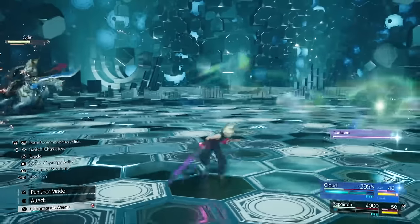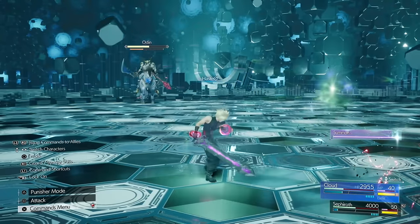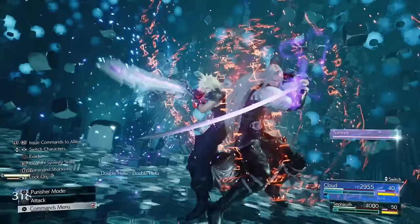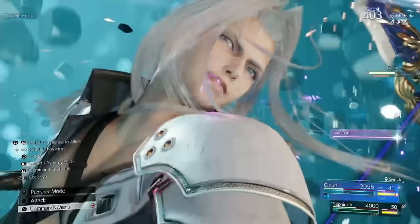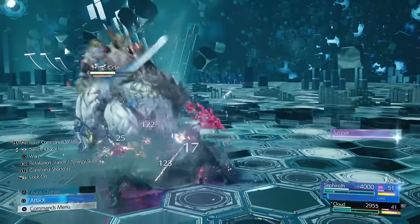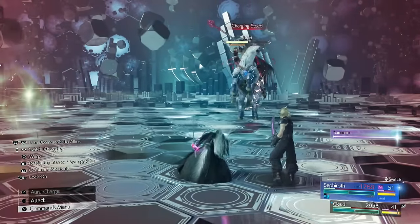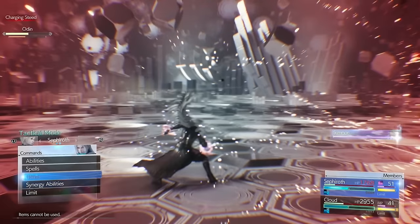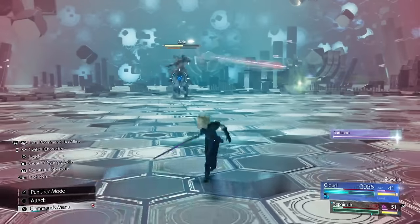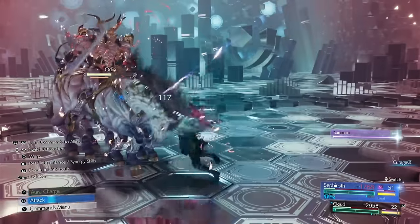My biggest tip: if you're fighting Odin, use your limit break as soon as the fight starts. Obviously buff yourself first — use Haste or whatever you want — then run up and use your limit break. That will get him into the Sleepnerve Furor state because you're ahead of him in attacks, then he'll get pressured and you can do as much damage as you want. He won't Zantetsuken you about 30 times like he does to me. But it's nice so you guys can see my very first run, get tips from actually doing it, and make your own run from this.